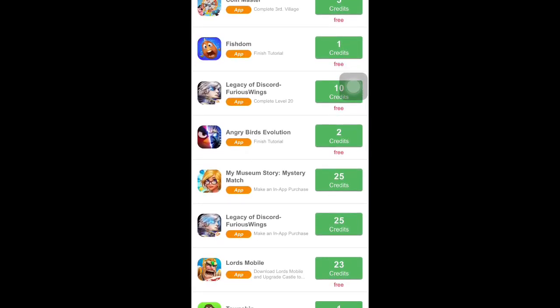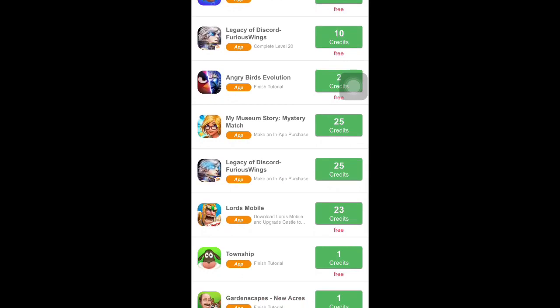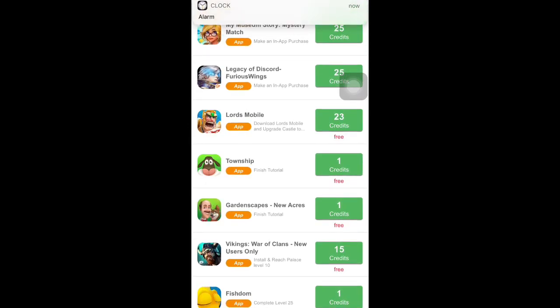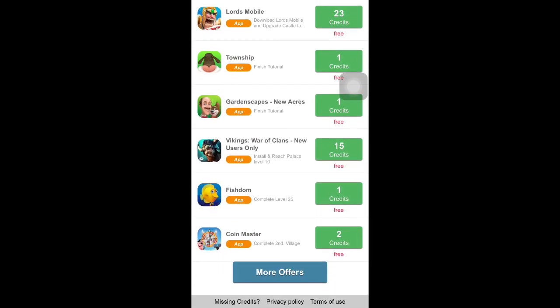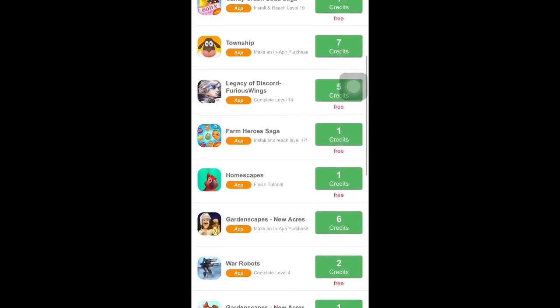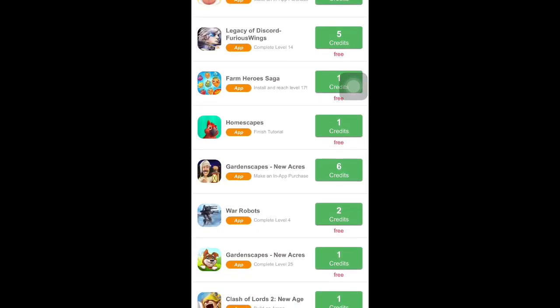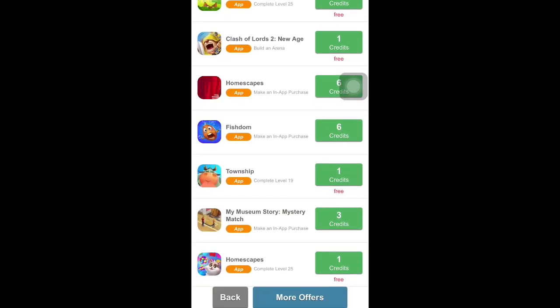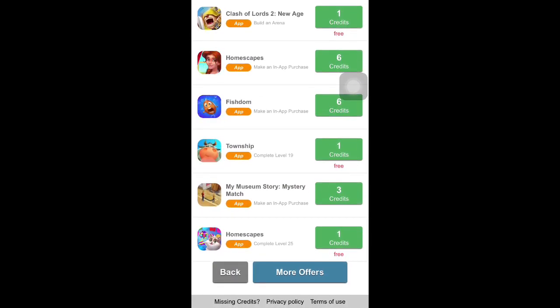It's similar to Klepto Cats, though not entirely the same — before there was a good offer where you could get more than 70 gems, but they don't seem to have that anymore. Still, you can take advantage of a lot of these offers. If you see the word 'free' under the green button, it means you don't need to make any purchase or spend any money to get the free gem.